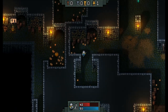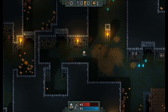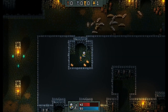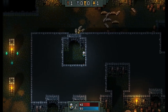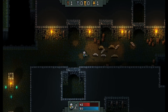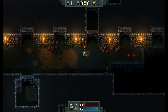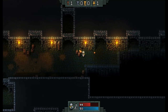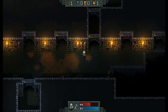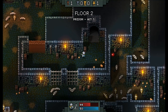I'll be honest, this is not usually my type of game, but I like all things retro. So what it'll do — it'll do for nothing, ha! Death grubs! A couple of apples should do the trick. Let's grab the loot. Floor 2 — Prison, Act 1.